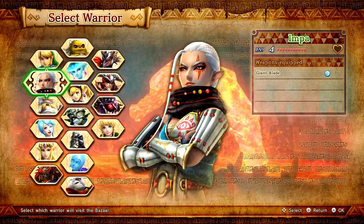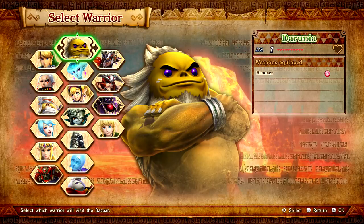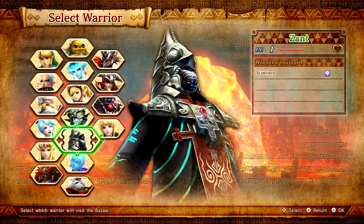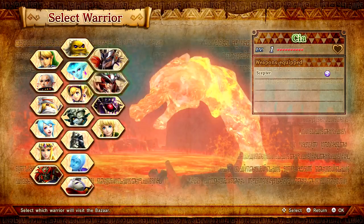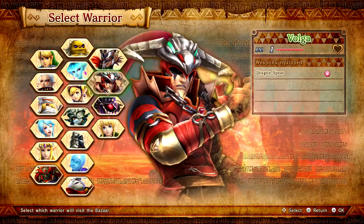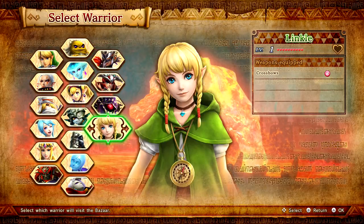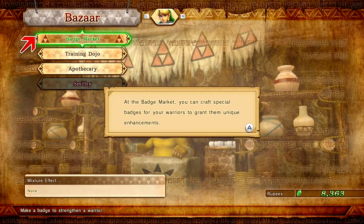Oh wow, there's a whole bunch of characters. I guess this gives us a chance to look at all the characters. There's Link, Impa, Sheik, Lana, Zelda, Ganondorf — whoa, really? Darunia, Ruto, Agitha, Midna, Zant, Fi, Ghirahim, Cia, Volga, Wizzro — I like that name — and Linkle. I didn't know Linkle was an actual character. We're just gonna go with Link because he's the character we know how to play.